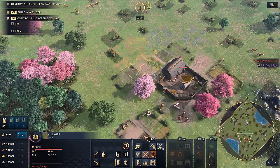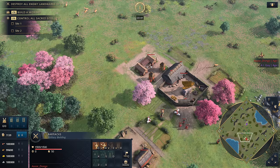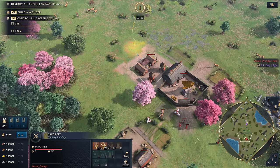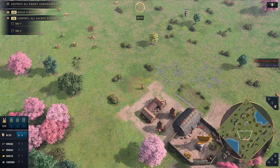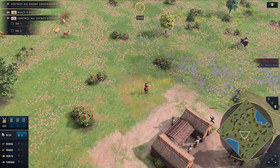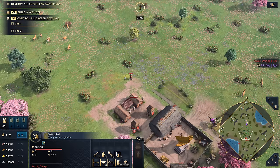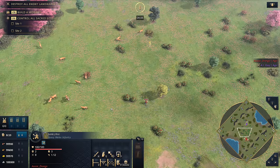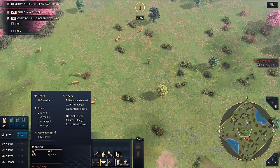Next up is the Samurai — a unit that is going to win a lot of hearts. It's more expensive than a Man-at-Arms but better than a Man-at-Arms. Available in the Dark Age, its base stats are very similar to a Man-at-Arms — same movement speed — but it has a little bit more ranged armor and starts at 8 damage. It's also very cool looking. Keep in mind we're in the Dark Age and you already have access to this unit.